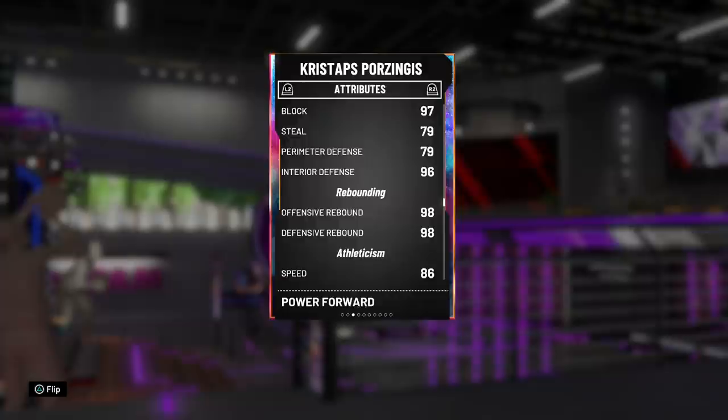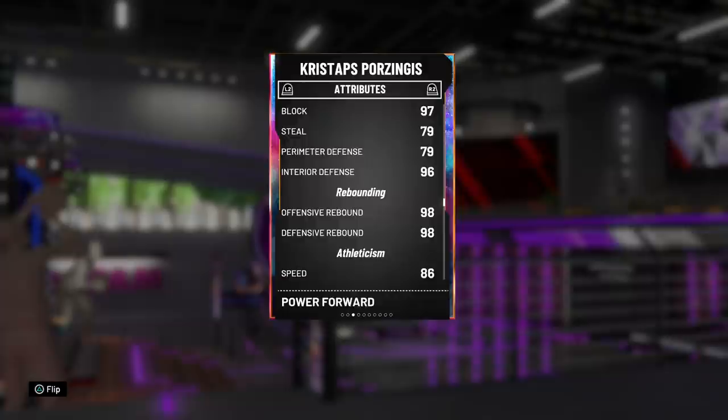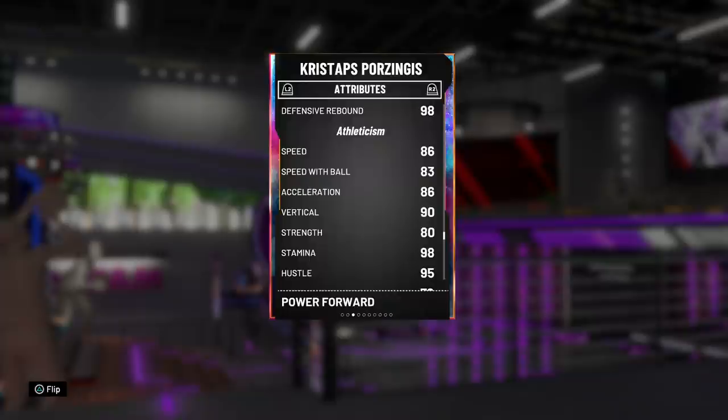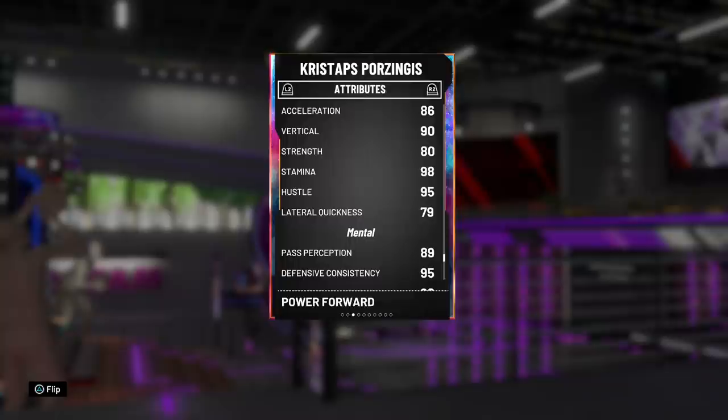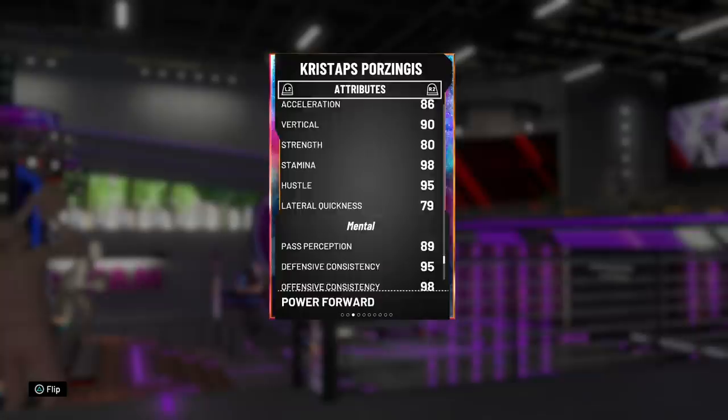Insane passing. The defense goes crazy — 97 block, 96 interior defense, 98 rebounding. He's actually faster than Bulbul. Taller and faster — that's a good combination — with an 83 speed with ball, 90 vertical, 80 strength, 98 stamina, 79 lateral quickness. So he can move just as well laterally. The man is taller and the mental game is on point. Just by the stats alone, this card is going to be better than Bulbul, because Bulbul has all of Kristaps Porzingis's animations. So this is really just a better version of Bulbul.